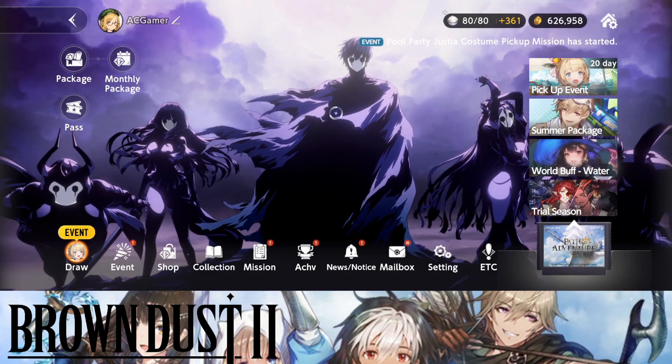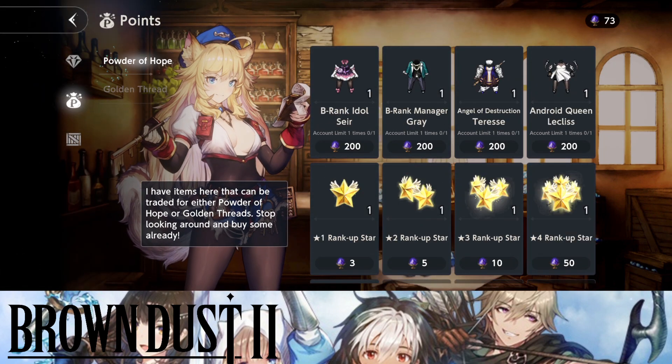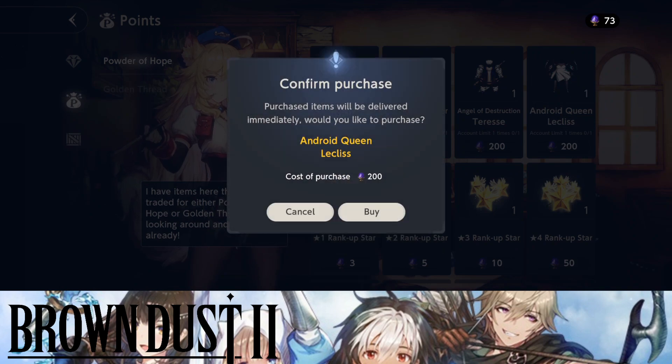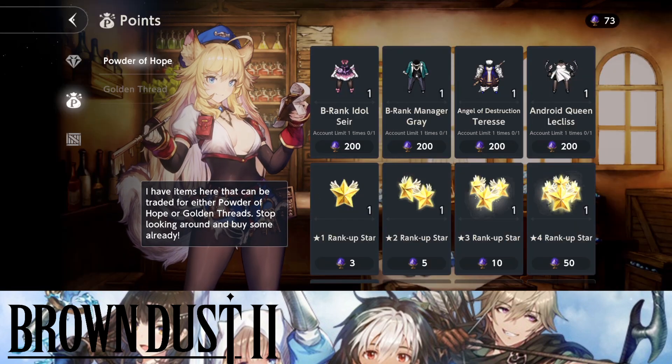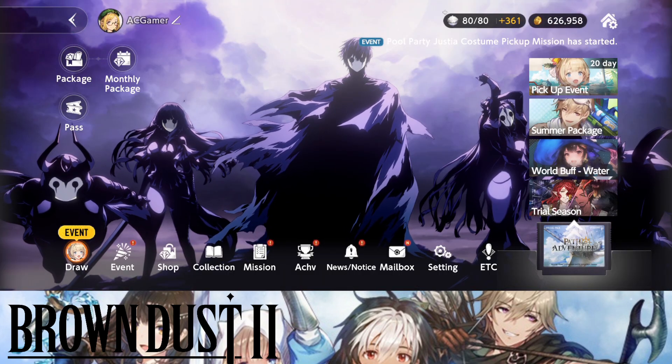The exchange also requires about 200 — that's pretty good. Going over to the shop, I want to show you the new character in the Path of Hopes: Android Queen Lucillis. She is a very very strong character — I might want to go in to get her from there.